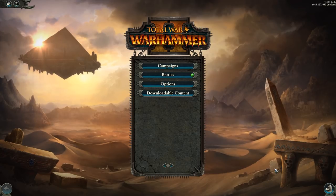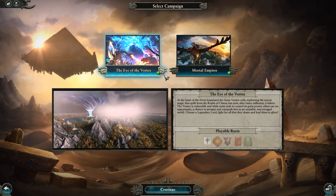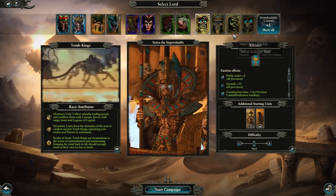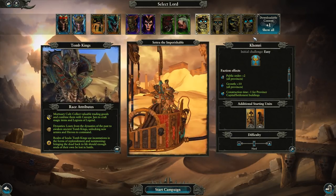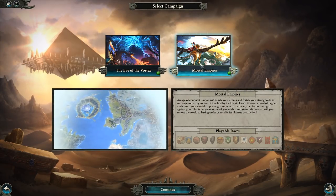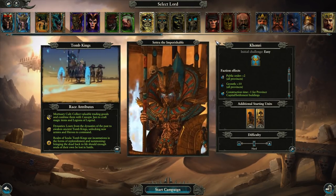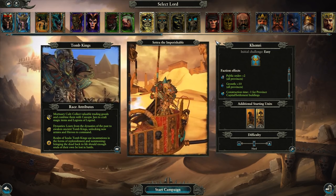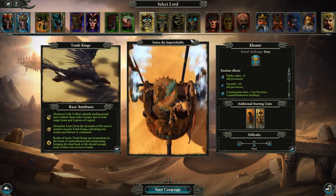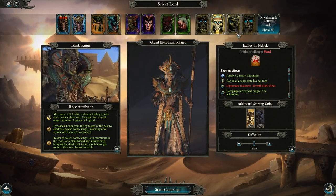The Rise of the Tomb Kings DLC is considered a race pack for Warhammer 2, meaning it introduces a new playable race, the Tomb Kings, in the already established Vortex campaign. The Tomb Kings are also playable in the Mortal Empires campaign if you own Total War Warhammer 1 and 2. If you want to see my review of Mortal Empires, check the description. I just wanted to outline what comes with the pack before we do a deeper dive on the content itself.